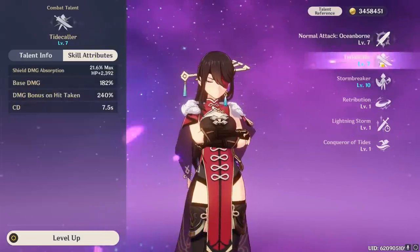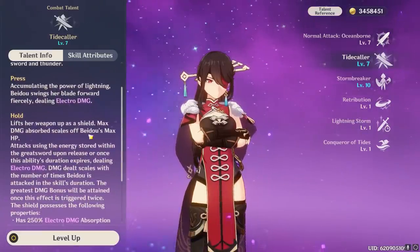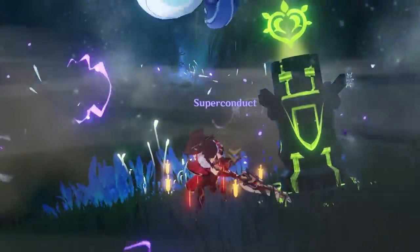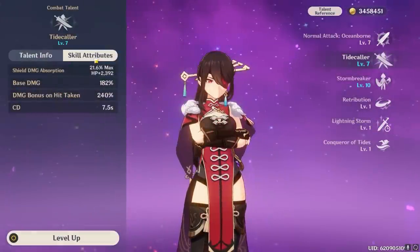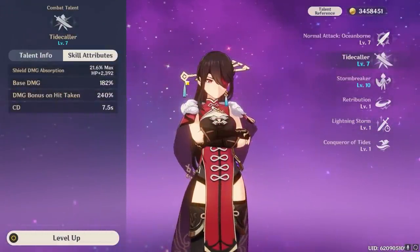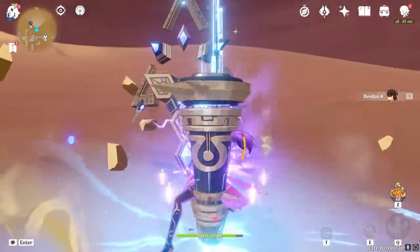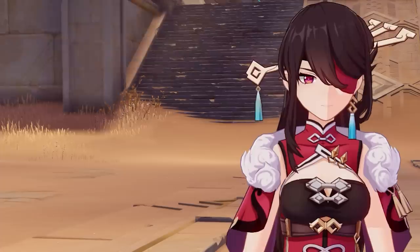As for Beidou's elemental skill, there's a press version and a hold version. This skill happens to be that famous ability where she counters an enemy's attack and deals huge damage. When Beidou presses the skill, she simply slashes in front of her, dealing Electro damage to enemies and generating 2 particles. But when you hold the skill, she holds her claymore in front of her, generating a shield for as long as she holds, and during this time when an enemy strikes her, she charges up a stronger version of her slash — up to 2 enemy strikes can empower the slash.